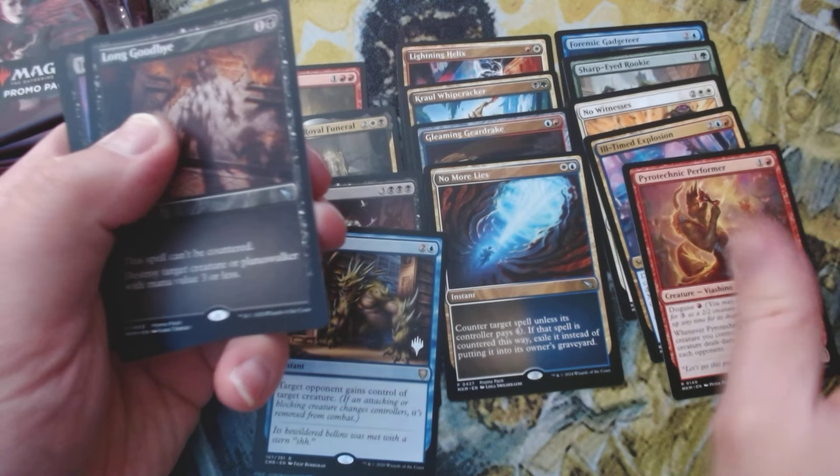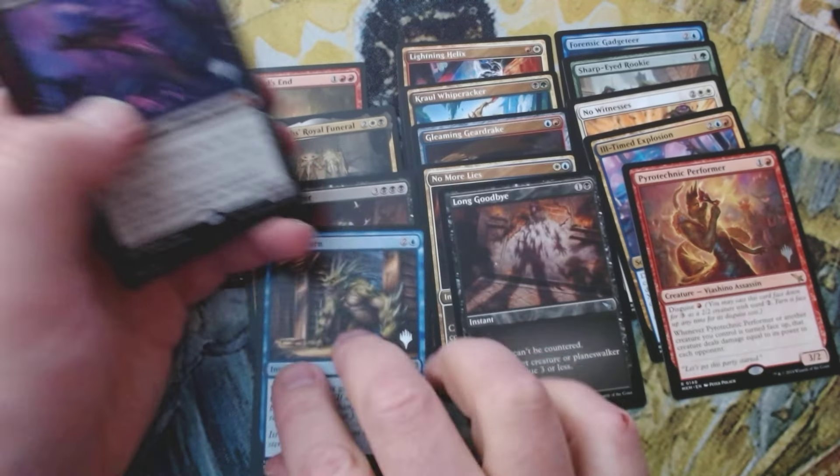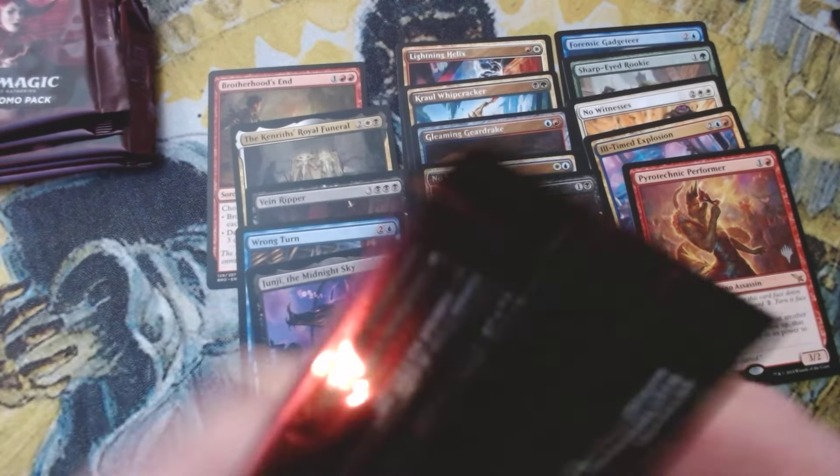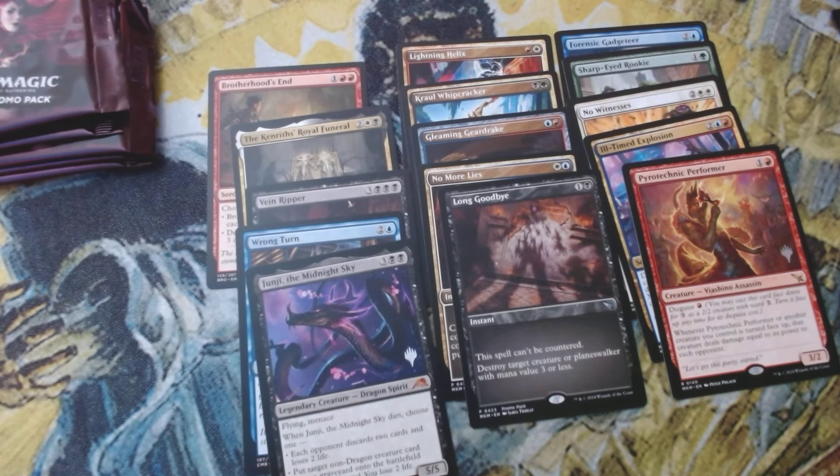We've got Long Goodbye — good card — and another good hit: Junji, the Midnight Sky from the Kamigawa: Neon Dynasty set.